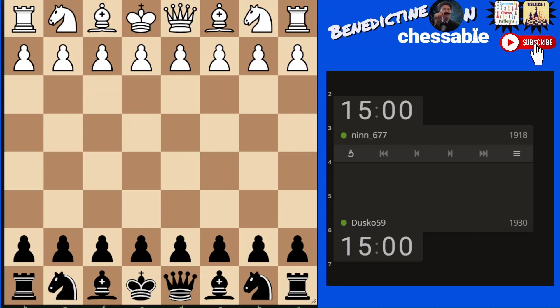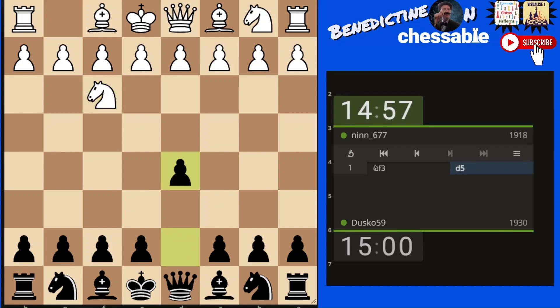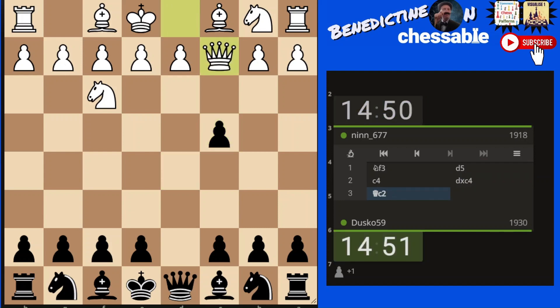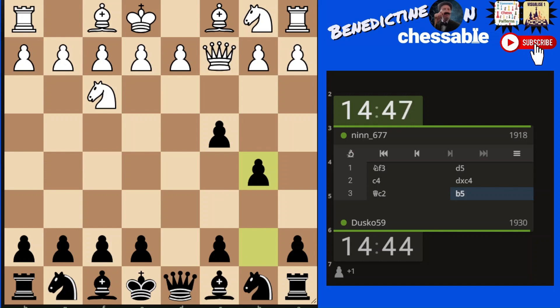We've got a 1900-rated game on live chess, 15 minutes each. Nf3 is a very flexible move, and d5 is a normal reply. Then c4, immediately challenging the pawn. Takes — now what's the idea behind this? We'll find out. Queen c2, and he's hanging on to the pawn or trying to.